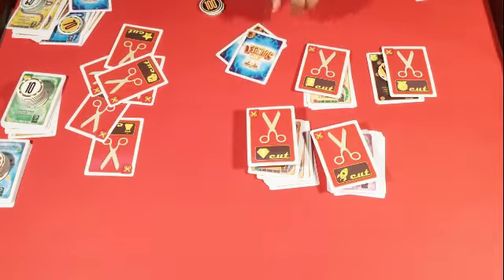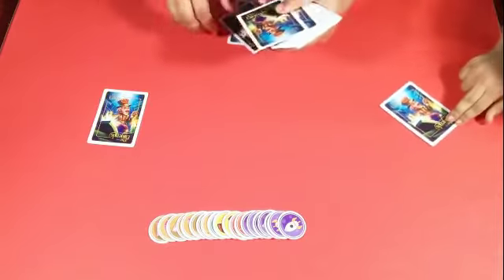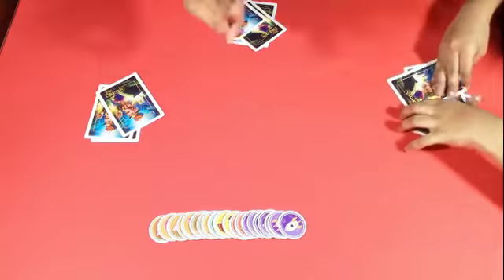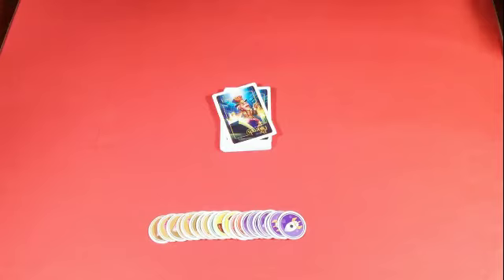Add 2 legend cards for 2 to 3 player games, and 3 legend cards for 4 to 6 player games. Shuffle all the cards and deal each player a number of cards equal to the number of players. For example, if there are 4 players, deal 4 cards each; if 6 players, deal 6 each. Place the remaining cards face down in the center of the table as one pile.